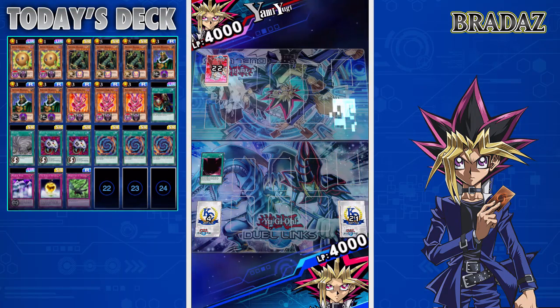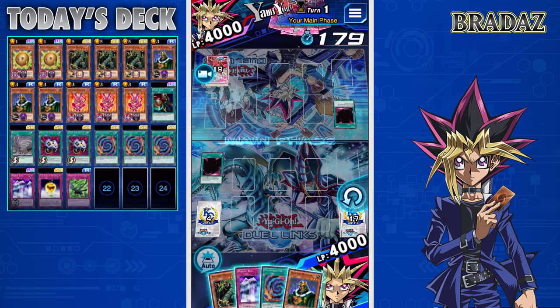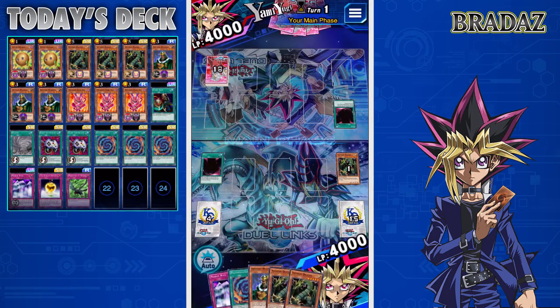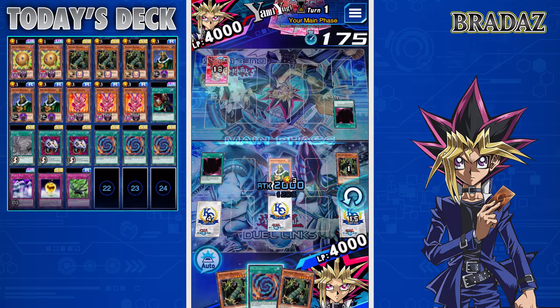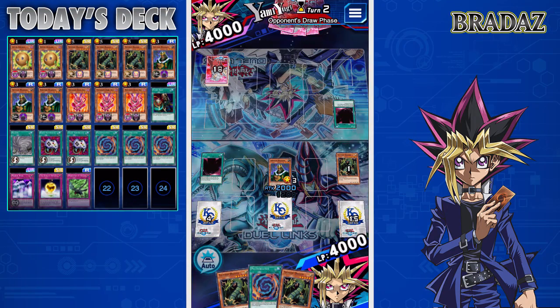We're both rocking small decks — opponent has 22 cards, we have 21. We got the same hand as last duel, which is interesting. Given that he's using Yami Yugi with the Power of Dark skill, I'm guessing he's running just straight up beatdown spellcasters. That would be my guess — maybe he'll have a Neo the Magic Swordsman.